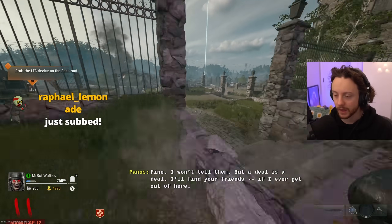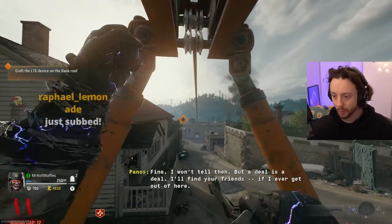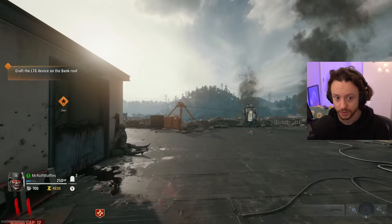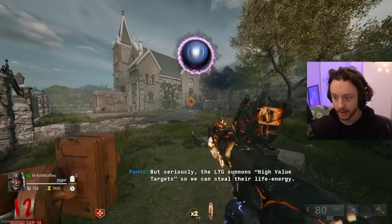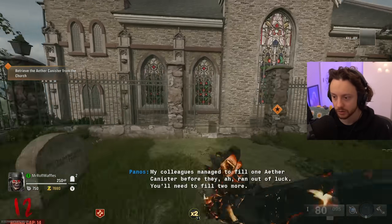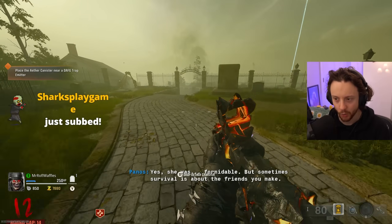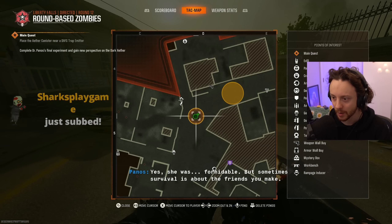I really feel like they should in this mode make a big deal of the fact that it's here, because there's really not a big deal made of it in the game's menus. Round cap reached - I'm up to 14 now. New round cap. Retrieve the ether canister from the church. It's telling me to take the canister first - that's so weird, nobody does it this way around. Does it tell me what a trap emitter is? Yeah, it does.